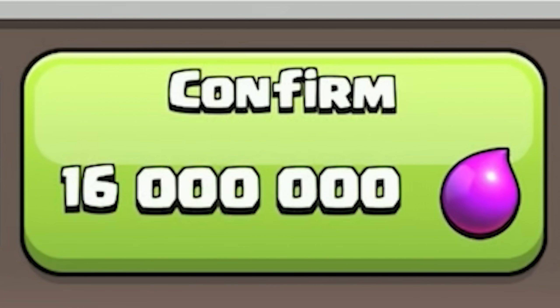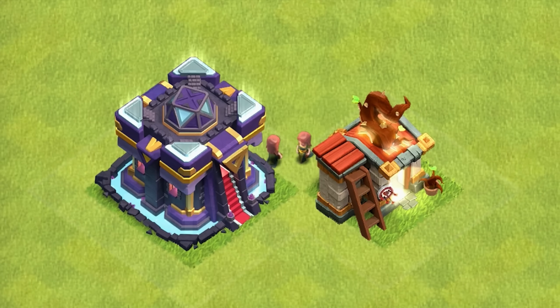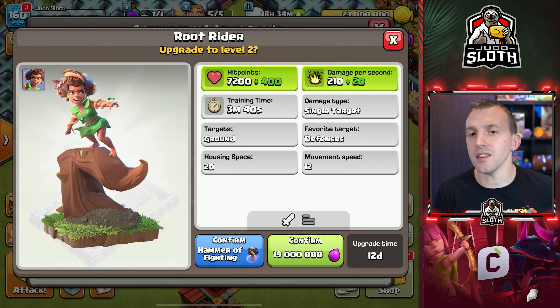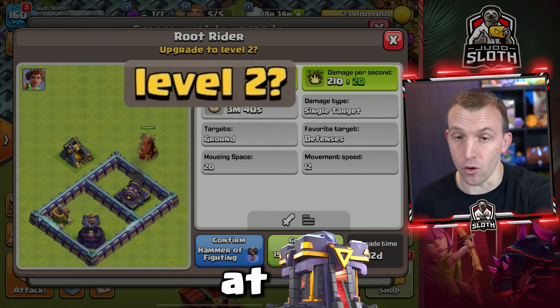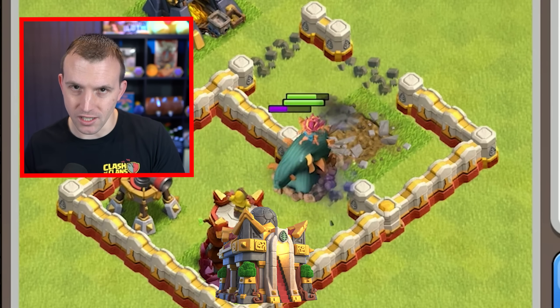It will be 16 million Elixir to upgrade with a two-week upgrade time, but I will have the Book of Building ready for that one. You can actually upgrade the Barracks at Town Hall 15, and in the Laboratory you can upgrade it to level 2 at Town Hall 15. The maximum of level 3 requires Town Hall 16.